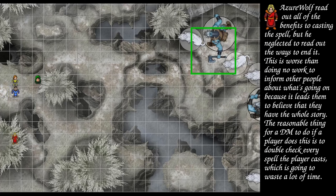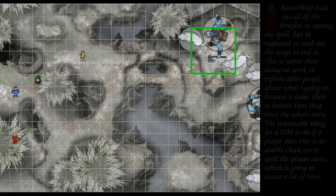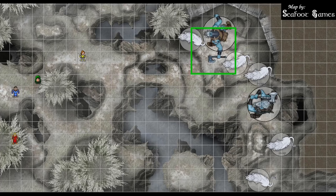Train Rex moves east about 30 feet, which should keep him out of that 20-foot leap range. He asks about readying an action: you use your action, then spend your reaction when the trigger occurs — you need a condition your character can observe, such as 'if an enemy comes within five feet, I attack with my axe.' Train Rex readies an action to attack with the greataxe if a beast comes within five feet. After Train Rex, we go to the monster's turn.